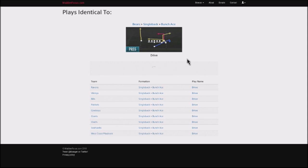There are different variations of Drive, so you can actually use the same play, Drive, out of different variations of the Bunch set. The concepts you're going to be utilizing to get touchdowns with is definitely this. Right now you can find this in Ravens, Vikings, Bills, Patriots, Cowboys, Giants, Chiefs, Seahawks, and the West Coast playbook. Every other playbook that has a Bunch set on a single back should have this as well.